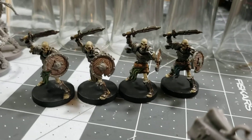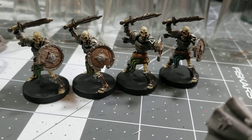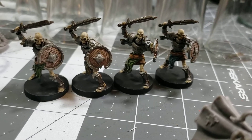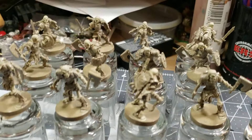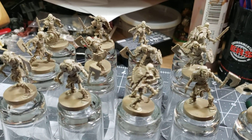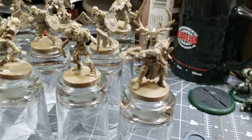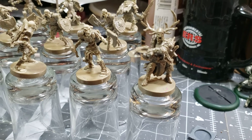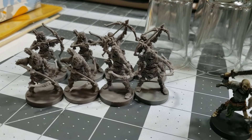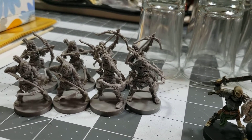You also get skeletons — 16 skeletons with hand weapons and shield. Here are the first four I've painted up, and there are others waiting to be painted; that's my project to finish those guys up. You also get an undead lord and eight undead or skeleton archers. So in total you get 24 skeletons plus a hero or villain form.